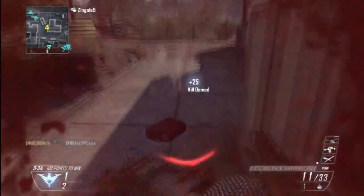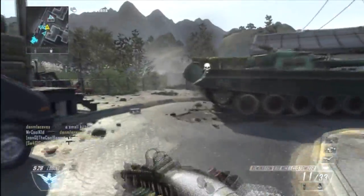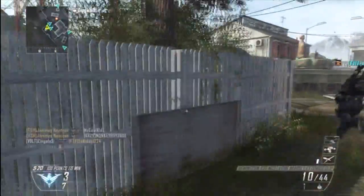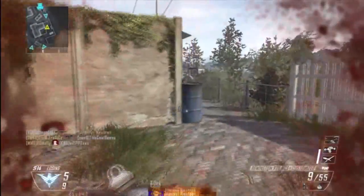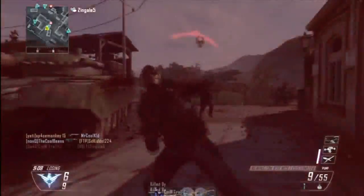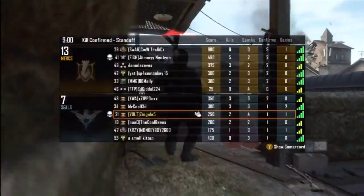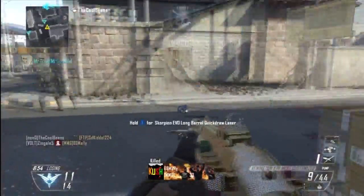I'm Volts, also known as Galley 5 — whatever you guys want to call me. So the first question, and it's probably pretty obvious: what is the best shotgun in this game? I would have to go with the R870 for various reasons. It's a pump-action shotgun, and it's very versatile in that the spread is so good that you never really have to aim down the sights, though it's always good to do so at long range.